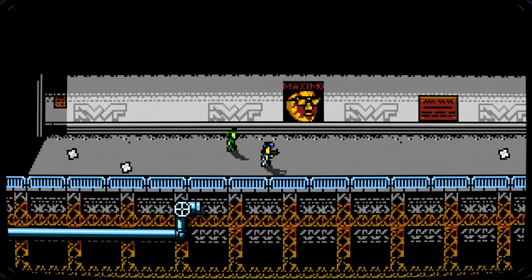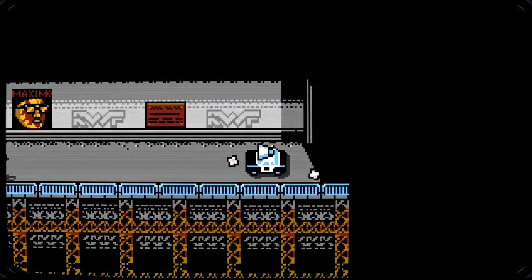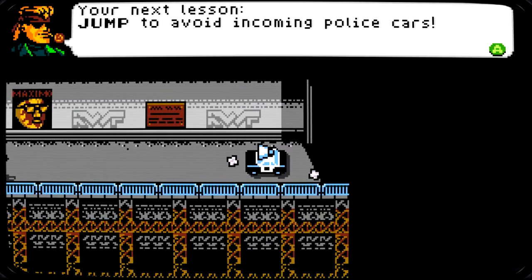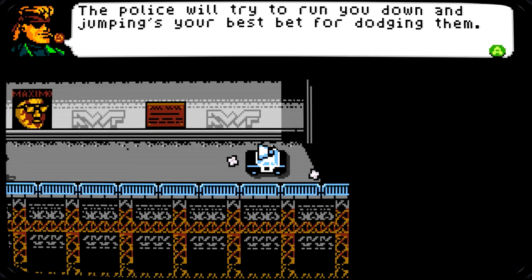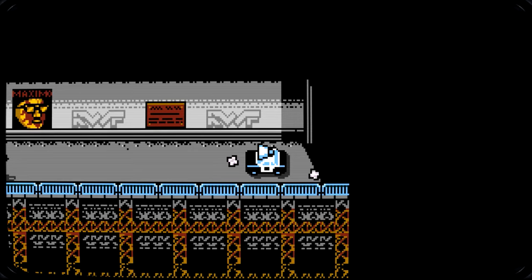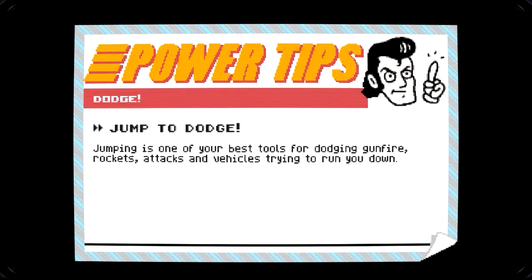Maximum! Whoa. 'Your next lesson: jump to avoid incoming police cars. The police will try to run you down — jumping is your best bet for dodging them.' Okay, power tips. Jumping is one of your most basic, most useful tools for dodging gunfire, rockets, attacks, and vehicles trying to run you down. Thank you.